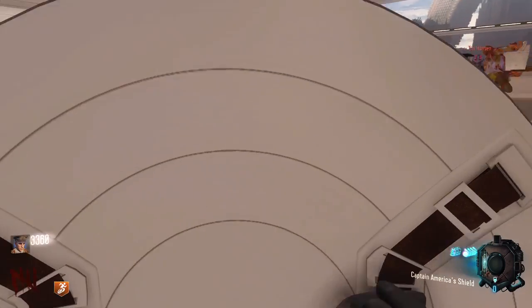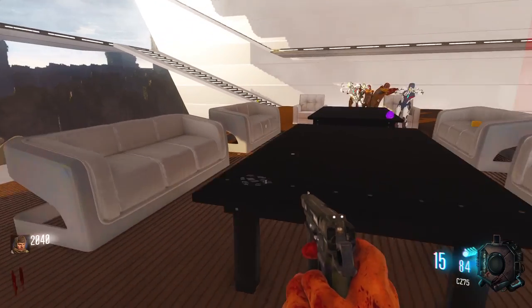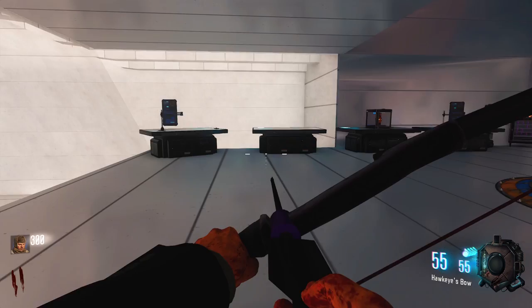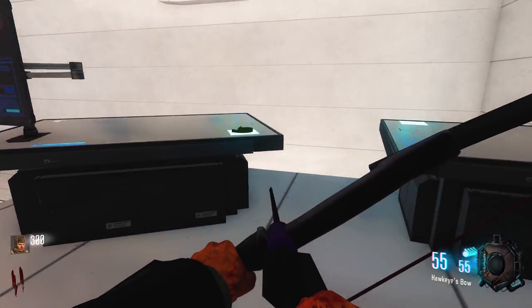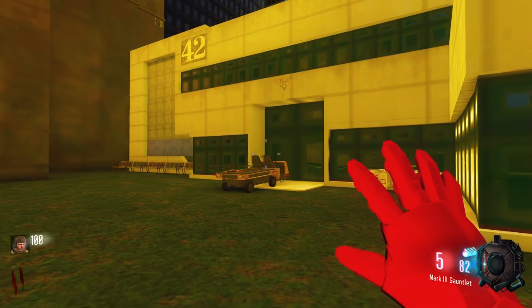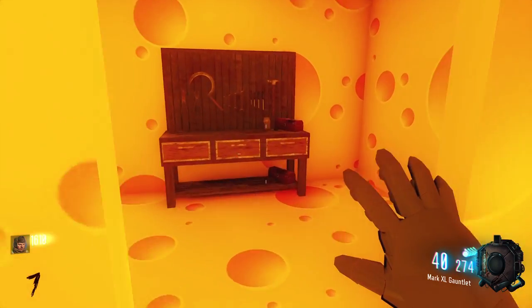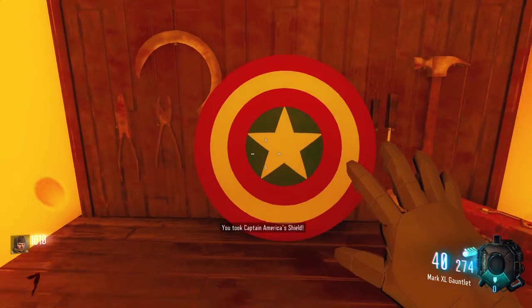While you play you may want to build the shield, so here's how to do that. In order to build the shield you'll need to find three parts. One part is on the table at spawn, one is on the table in the power room to the left of the mark 2 gauntlet, and one part is located by building 42 on the car. Once you have all three parts you can build the shield at the build table inside the cheese room.